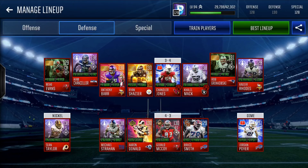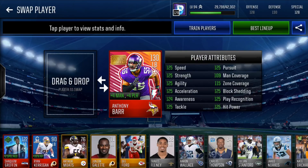Our linebackers — and this might be my favorite card art of the year — golden ticket linebacker Anthony Barr, with the card art from the flashback promo. 130 overall, plus 4 man, plus 4 play rec. 125 speed, 125 strength, 125 agility, accel, 124 awareness, 125 tackle, pursuit, block shedding, play rec, hit power, 109 man, and 115 zone. This card is just a freak — I would say this is the best linebacker in the game. Speed, pursuit, tackle — all the stats you need out of a linebacker.